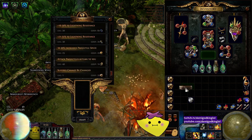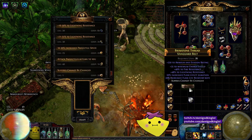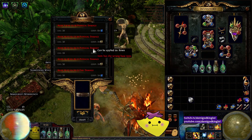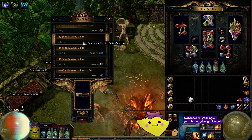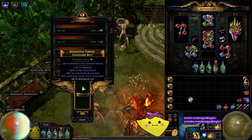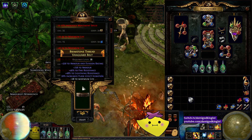As always, you do 'suffixes cannot be changed,' which puts it down so you can get rid of the prefixes. And then we're going to block life, because we don't want life — we want armor. Which is good, but it's only Tier 3.